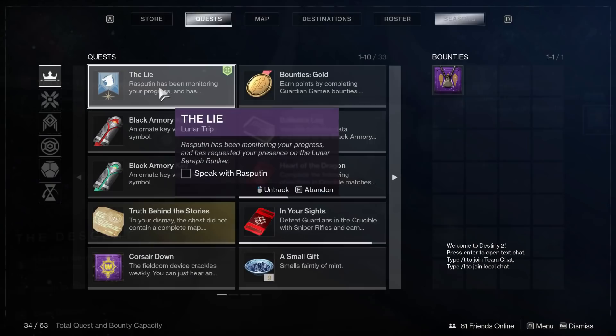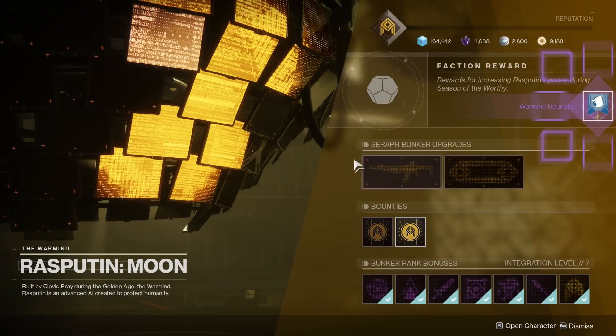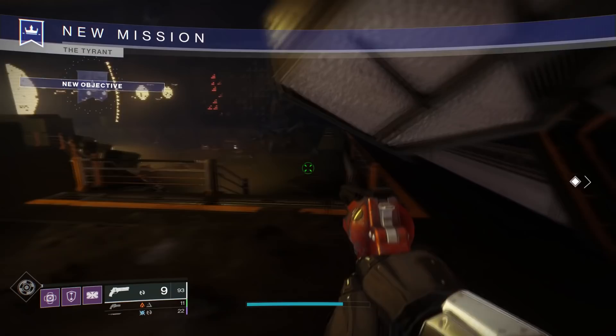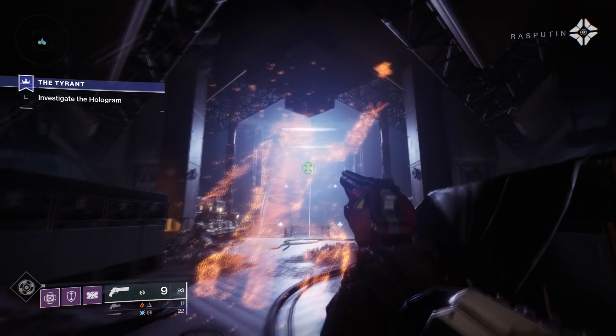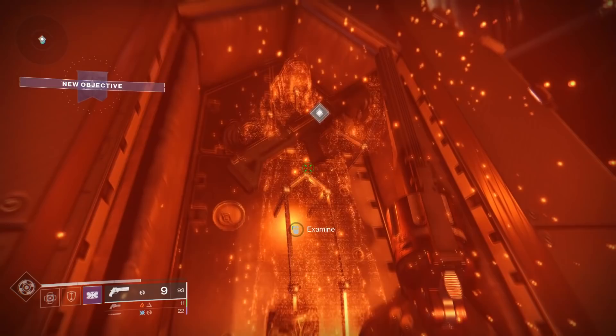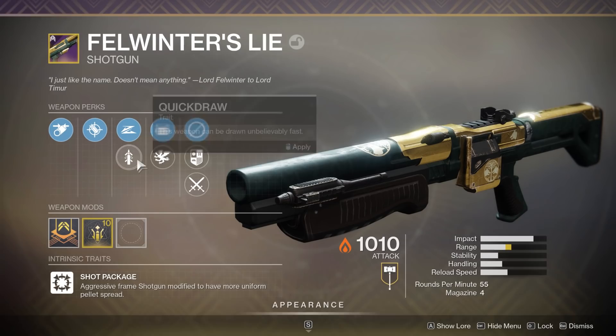Once you get to 100%, your quest step updates, prompting you to go to the Moon and delve into the Seraph Bunker located there. Talk to Rasputin — he'll give you a new mission called the Tyrant, or Warmind Heuristics. It was glitched for several days, but it's finally been updated so you can continue with the quest. This mission is a showcase of lore, and at the end of it — without killing a single enemy — you'll be able to grab the Felwinter's Lie Shotgun and outright get the weapon. Note: Bungie Help tweeted that it will not be added to your Collections because of the glitch and fix; that'll be done at a later date. So don't delete it.